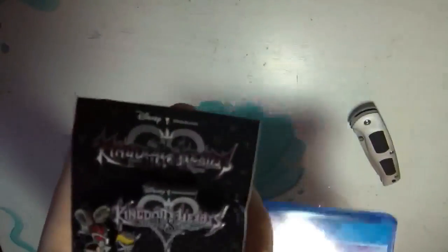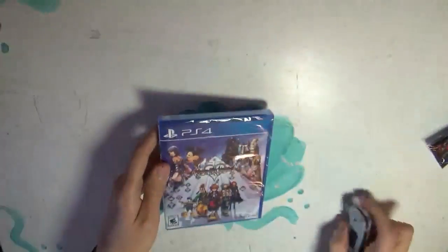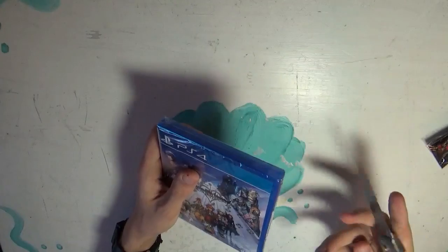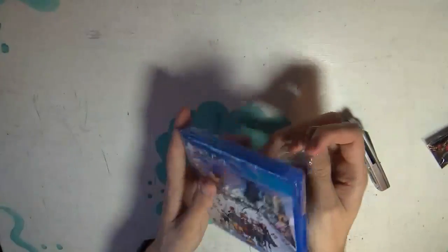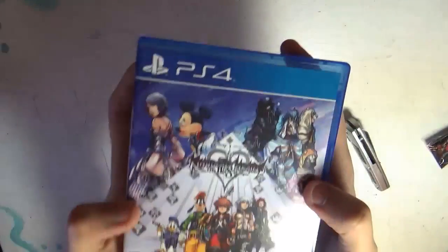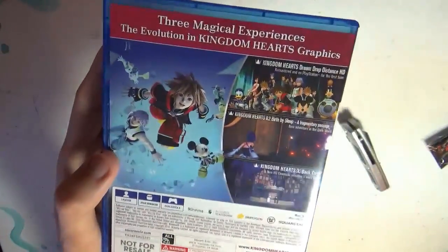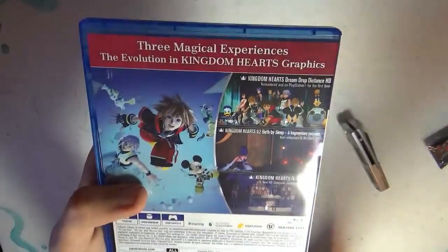Now on to the cover art of the game as it is. The light is reflecting — the saran wrap is reflecting the light off of my lamp, making it hard to see, so I need to get this wrap off. There, that's better. Be gone, foul plastic. Here is the cover art for Kingdom Hearts 2.8 Final Chapter Prologue. The back cover art is pretty much the same as on the box I showed earlier — slight differentials, but essentially the same art style and all that jazz.